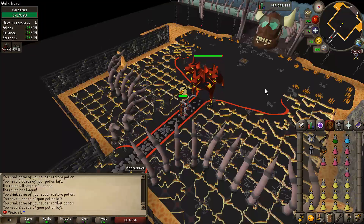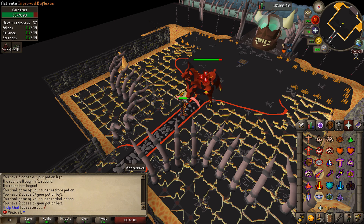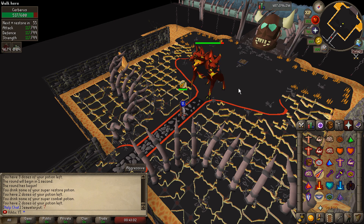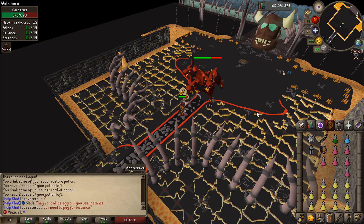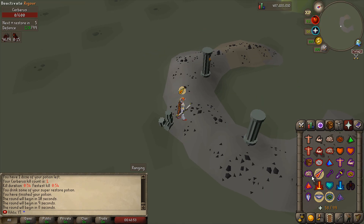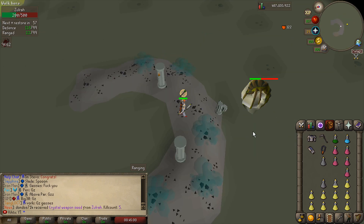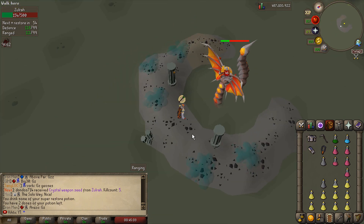Now we've got Cerberus — put on protect from magic. I haven't actually fought Cerberus here on Old School RSPS so I'm not sure if the ghosts come out where you have to flick all three prayers, but we shouldn't have any issues. The scythe is just tearing him up — a 60 there, a 65 there. Cerberus down! Now Zulrah, just ranged, which should be fine. This one doesn't spawn the snakeling so we don't need a ring of recoil.